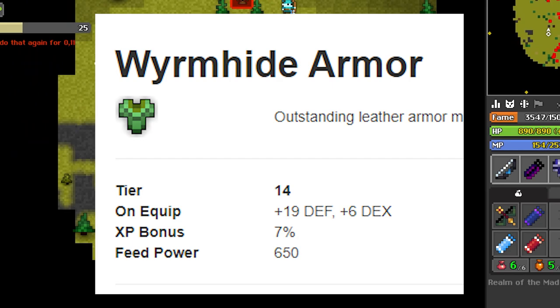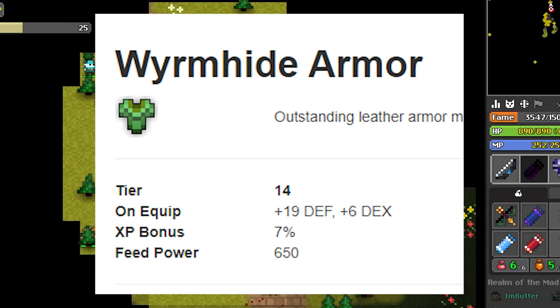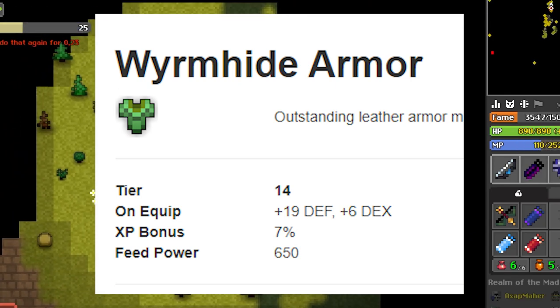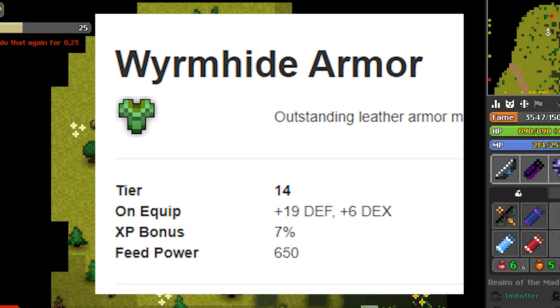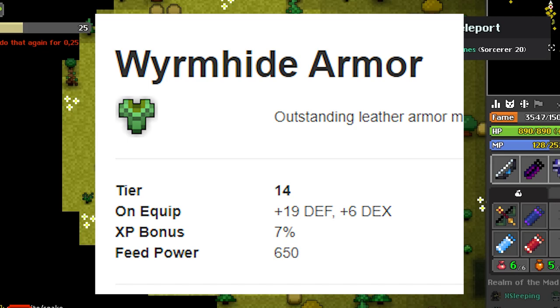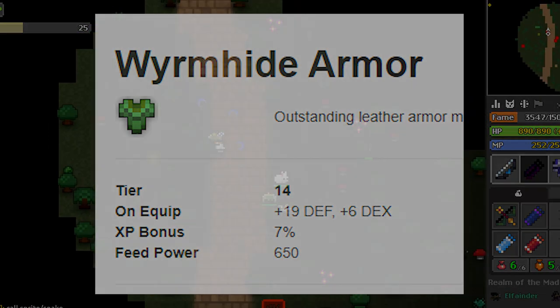For the second honorable mention we have the Worm Hide. I think this armor is pretty boring to include in the top 10. It's a viable armor and it can replace any of the spots from 6th to 10th — if you want to use the Worm Hide you can, and it won't be a problem.